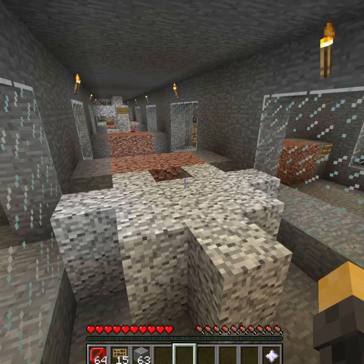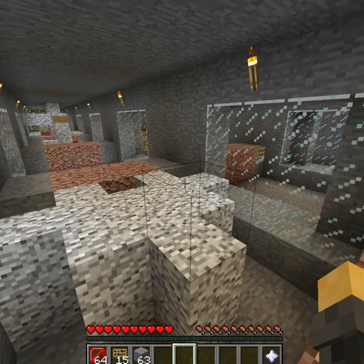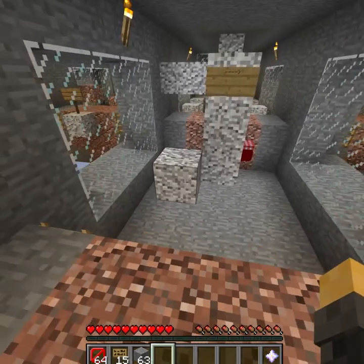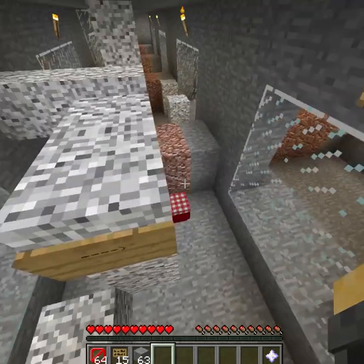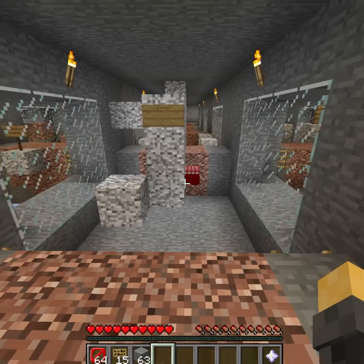In Hypixel Housing there's this heart jump that I never really understood because it's super easy. So I decided to just make it miserable by putting invisible blocks everywhere. This jump makes you think you have to go around this corner onto this, but I'm not sure if it's possible — I know it's really difficult if it is.